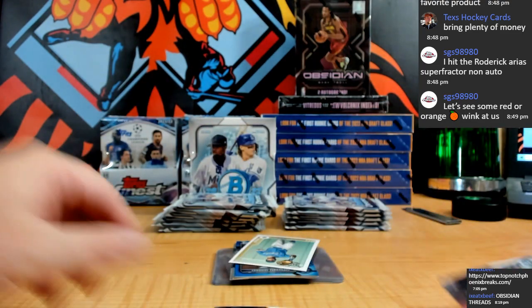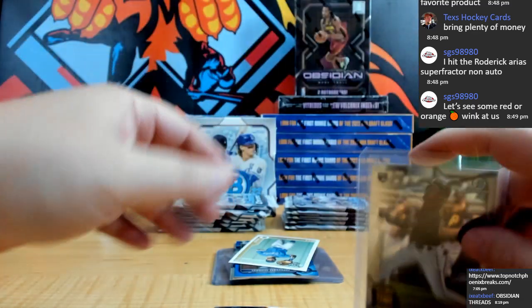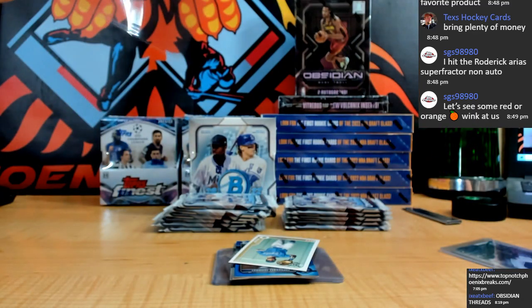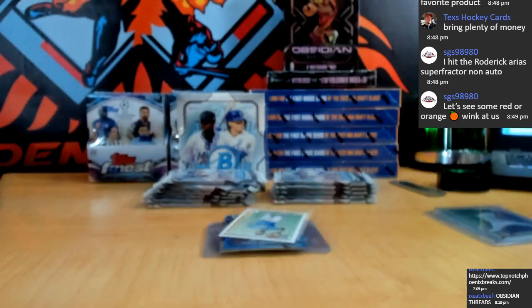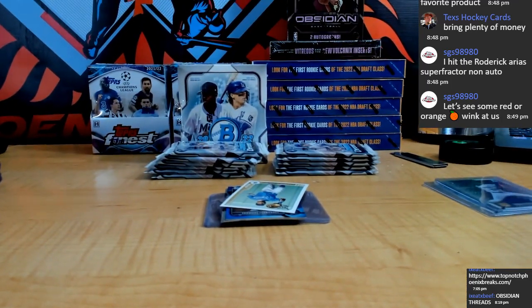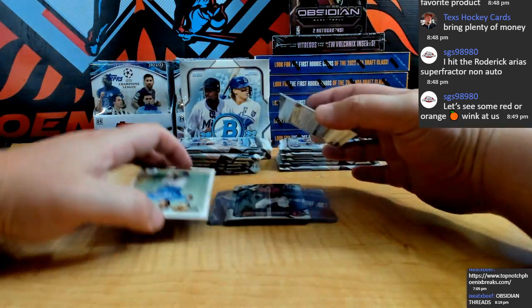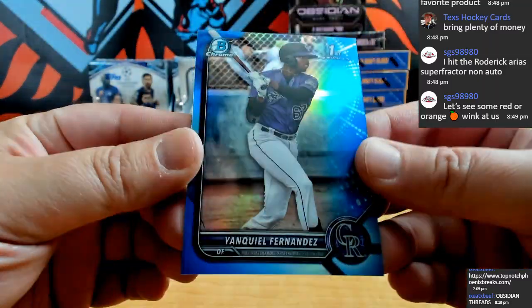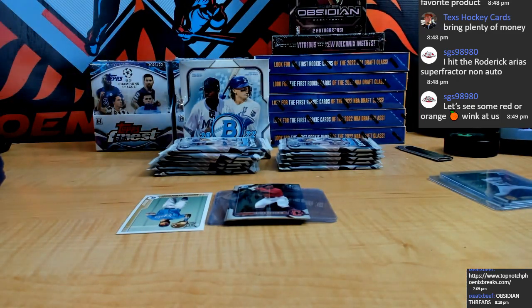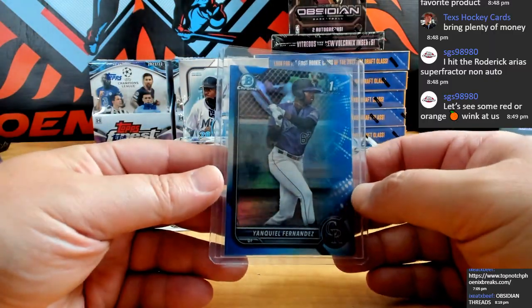O'Neill Cruz and Ronzi for the pit. Let me get the camera better positioned here. There we go. And we got a blue refractor — nice one — Bowman First, Yanquil Fernandez for the Rockies. That is nice. Yanquil right there for the Rocks — little Bowman First action, very nice.